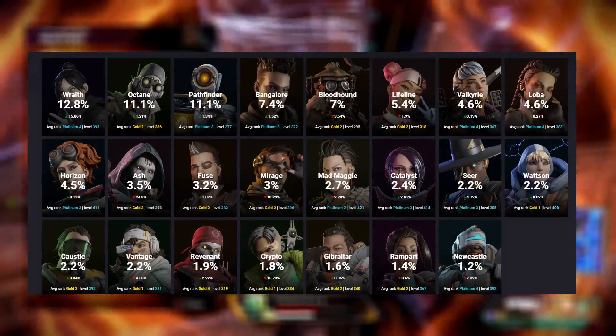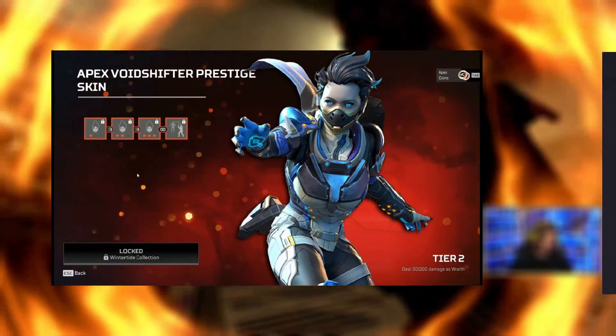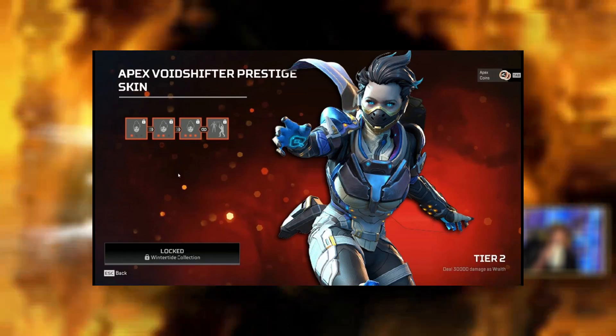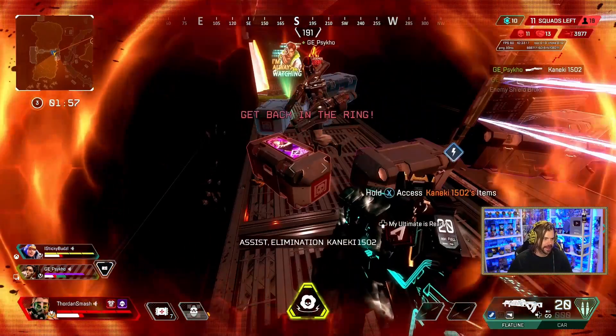It will also go nicely with the Bloodhound prestige skin, because that one was also lackluster. Pick rates also majorly impact these decisions — Respawn loves to pair heirlooms with legends that have a high pick rate because they're more likely to sell more. For example, Wraith now has three different types of heirlooms in the game, and coincidentally she's the number one most picked legend.